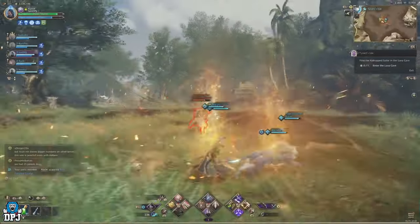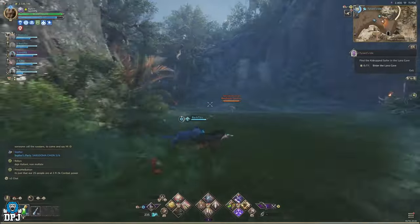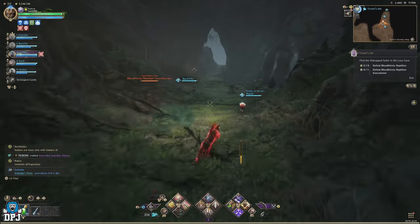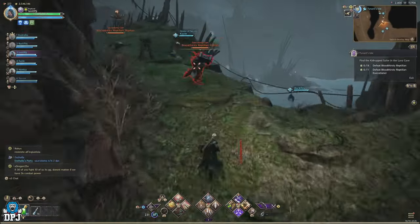After defeating the boss, push onto the cave depths via one of the three entrances — it's normally one per run and can be random. Once you're in here, you'll have new challenges. The first is defeating eight Bloodthirsty Reptilians, and then you need to defeat the Bloodthirsty Reptilian Executioner.